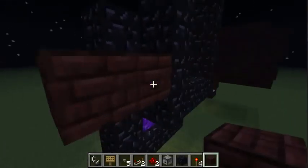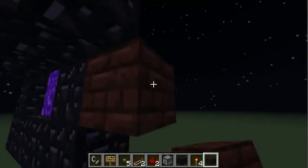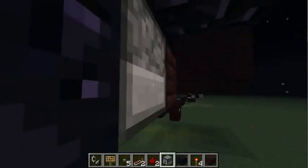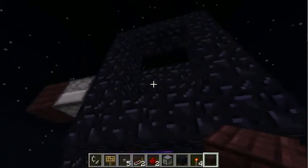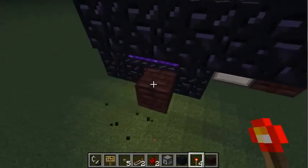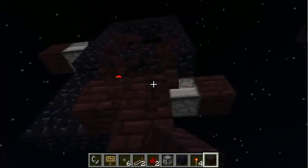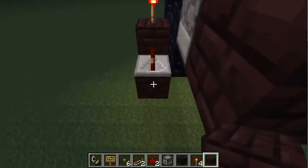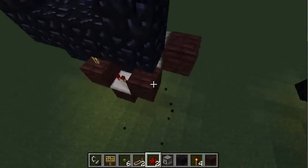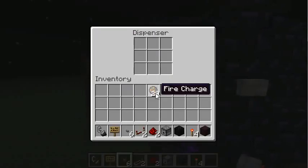All we need to do now is to automate this process by using dispensers. Also, to update our block in here, I use a redstone torch. And that's the whole secret — fire charge.